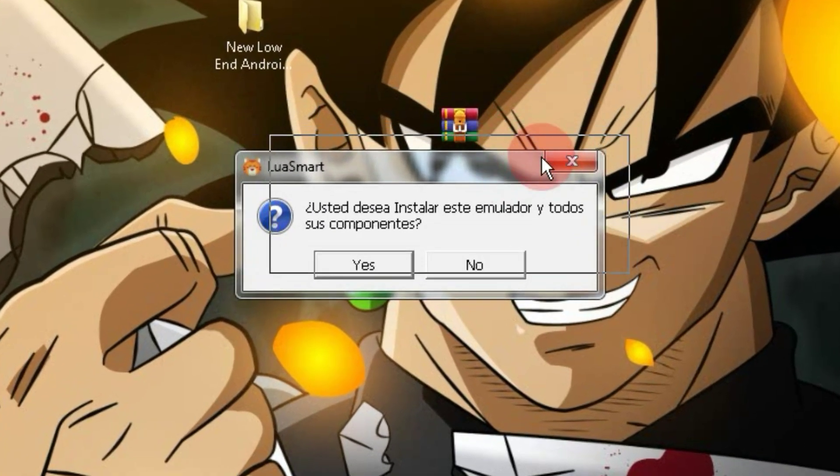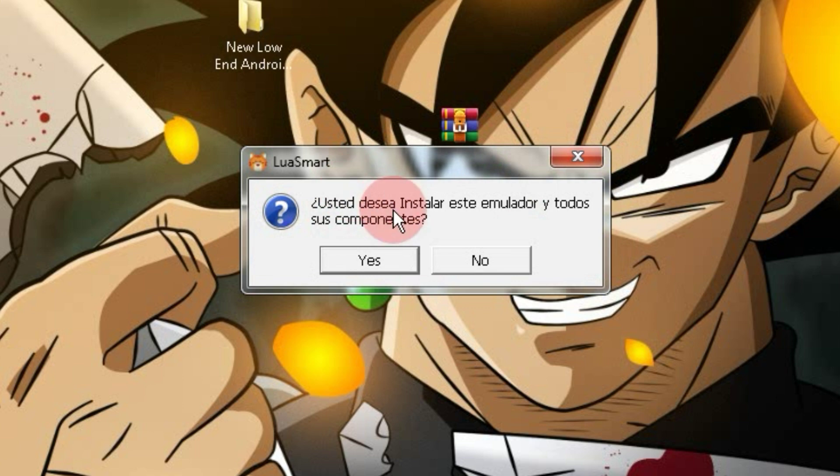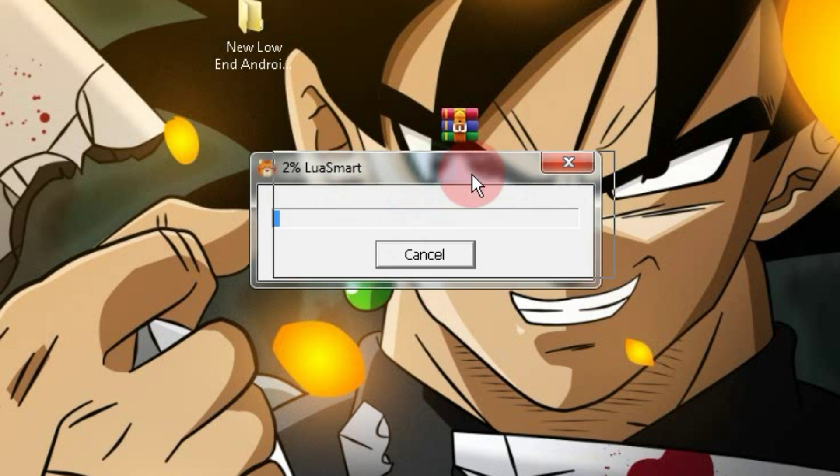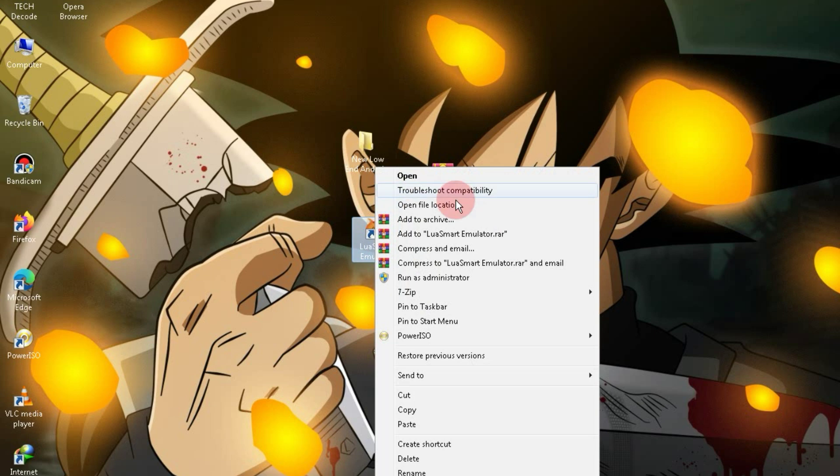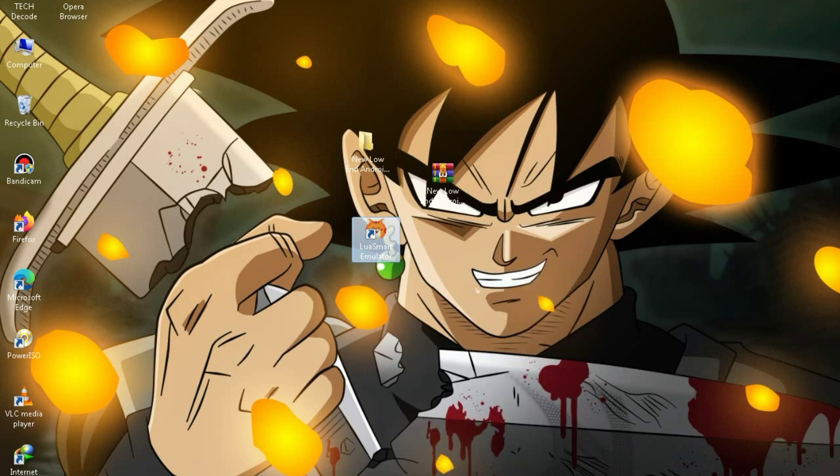Once you launch the setup, you'll see an interface like this, and you need to click on the Yes button and the installation will start. After installation, an icon will appear on your desktop. Right-click on that icon and choose Run as Administrator.